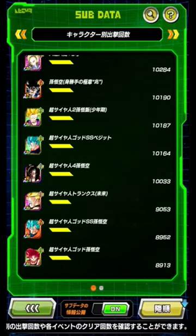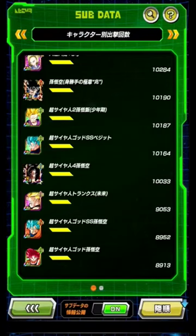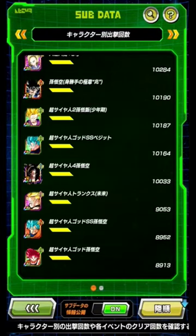I grind a lot of Dokkan event medals to awaken TURs, SRs, LRs, and stuff like that, and I use basically the Super Saiyan 4 team to do it. With their active skills they move very fast on auto. What the Super Saiyan 4 characters look like is right here — these six characters are the Super Saiyan 4 Gokus.